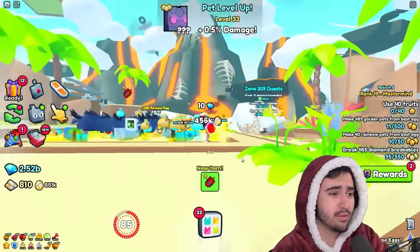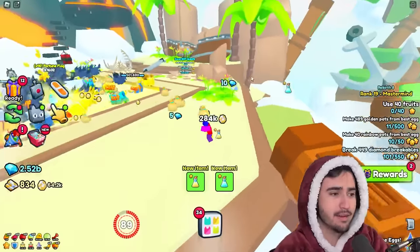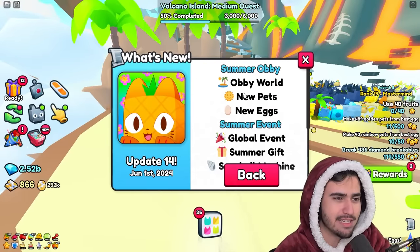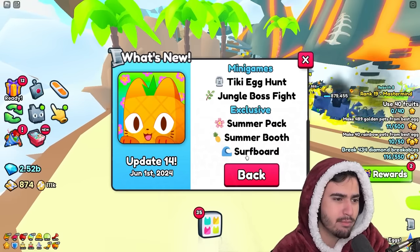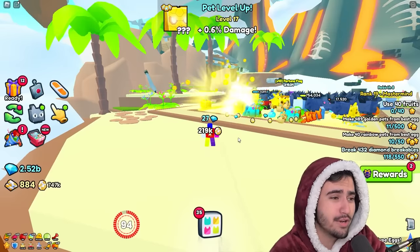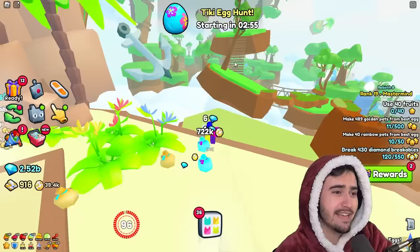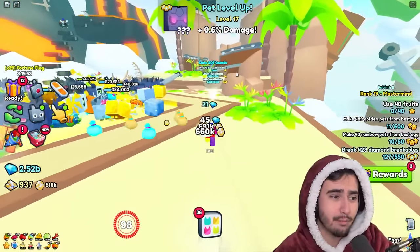Honestly, I think this update is really cool. I'm definitely interested to see how the boss fight goes, as well as the egg hunt event — those seem really cool. For a weekly update, this is a decent amount of content and this world is pretty sick. Let me know in the comments what you guys think about this update. I'm going to do that method of going as high as I can and jumping down all the islands looking for that 10x egg. Hopefully I can get that huge pineapple monkey, and I'll see you guys in the later video with the setup for the boss fight. Peace out.